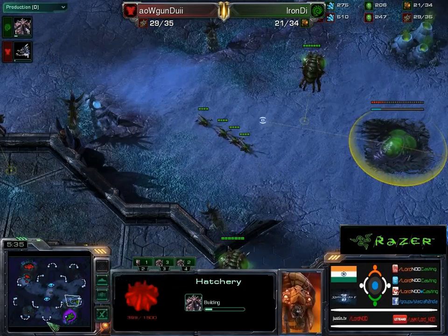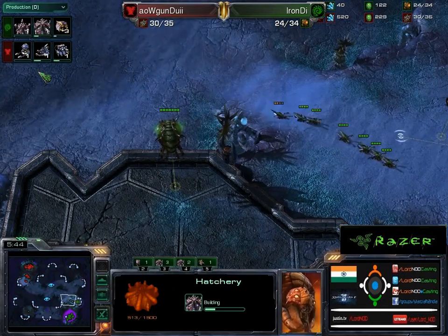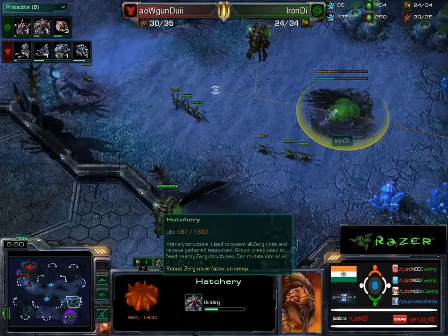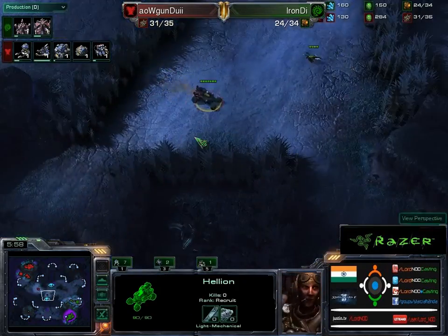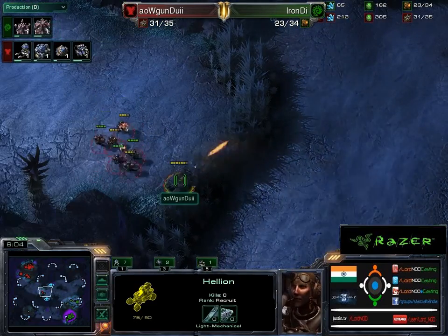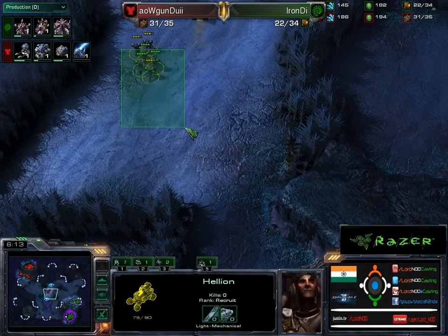Seeing this, the Zerg is going to pull back, expand, and go into another hatchery. Meanwhile, the Terran is actually pushing out right now with a decently sized army — one Hellion, and five, six of these guys. That's sizably strong. The Zerg's response is going to be tough because he only has about six Zerglings.